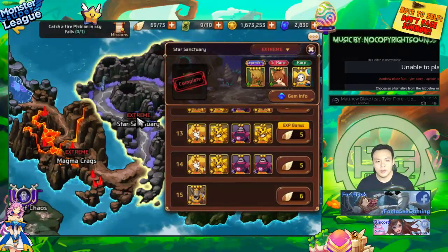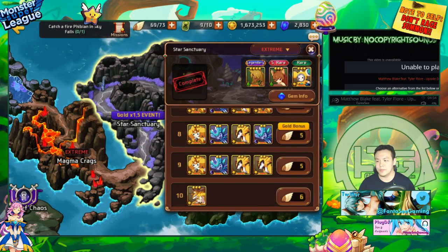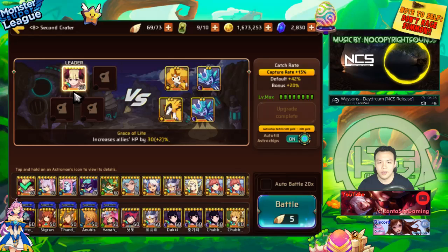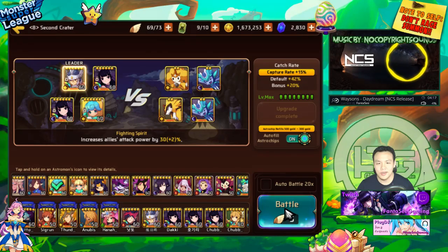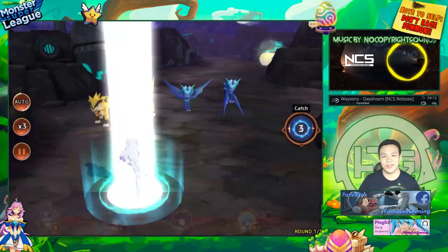I just wanted to make this video because someone asked me for my gems on the Slumbering City team — I thought it was a good idea to show the teams I use for farming. I'm probably just going to go back to grinding like mad, but thank you guys so much for watching and I'll see you in the next video. Peace out.